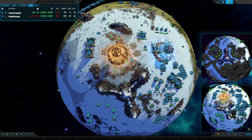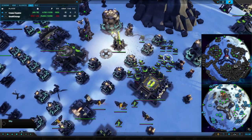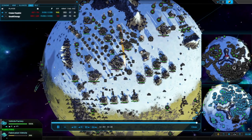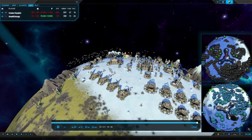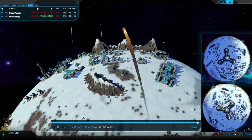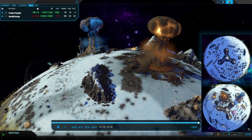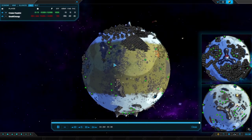A nuke comes in as well. What? Unbelievable — how fast was that rushed up? That was rushed up incredibly quickly. And there we go. It was the quick surprise nuke and the energy takedown. But overall, I'll tell you what it really was — all down to that eco.